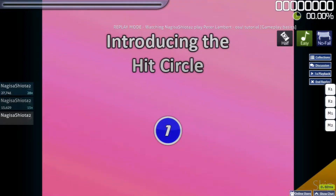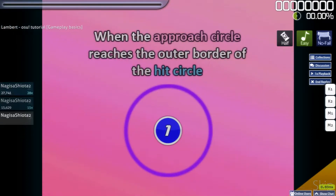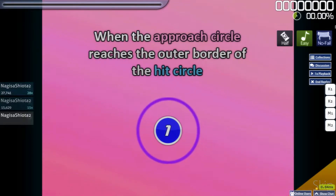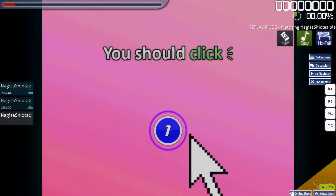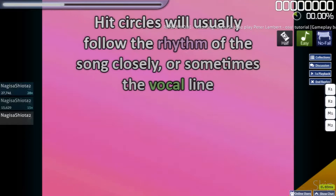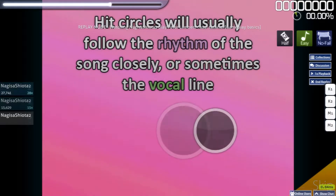Introducing the Hit Circle and the Approach Circle. When the Approach Circle reaches the outer border of the Hit Circle, you should click. Hit Circles will usually follow the rhythm of the song closely, or sometimes the vocal line.